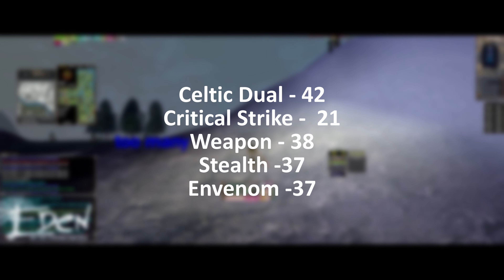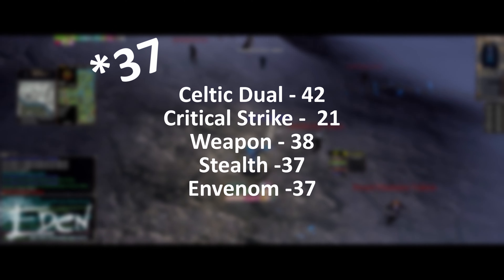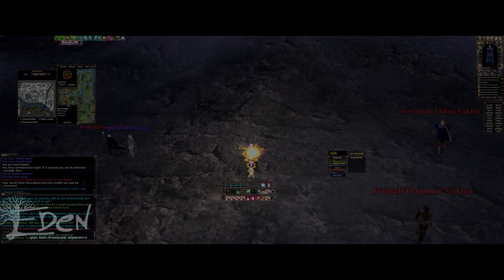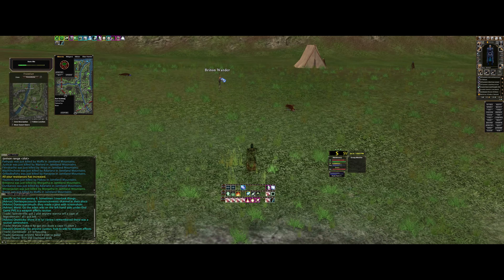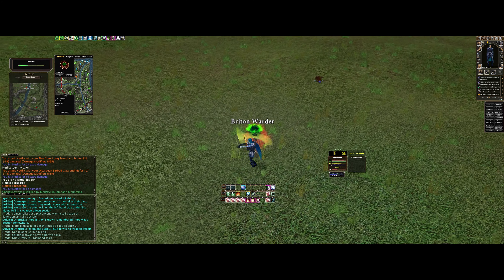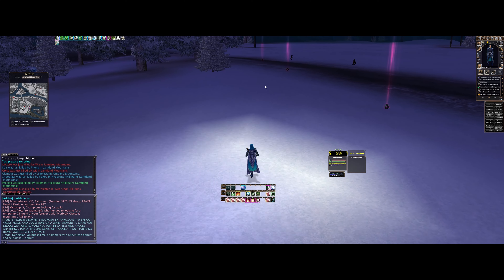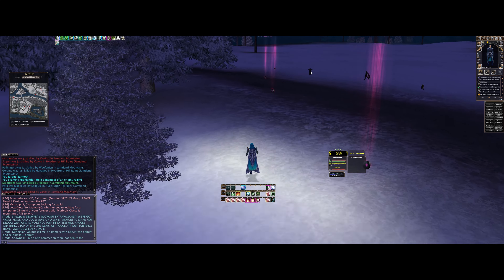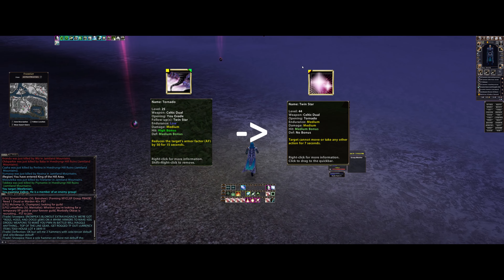My recommended realm rank 3 spec would look something like this: 42 Celtic Duel, 21 Critical Strike, 38 weapon (blade or pierce), 38 stealth, and 37 End Venom. This gives you good staying power with the high Celtic Duel and the after-evade melee debuff. It also gives you access to Perforate Artery and Back Snap, letting you pop bubbles that protect casters from first hits. It is a solid middle-ground, jack-of-all-trades build — your critical strike abilities won't hit particularly hard, but that's a fair tradeoff for being able to keep fighting at a high level afterwards. As you gain realm rank with this spec, I would aim for 44 Celtic Duel to get the after-evade stun, then slowly increase your CS spec.